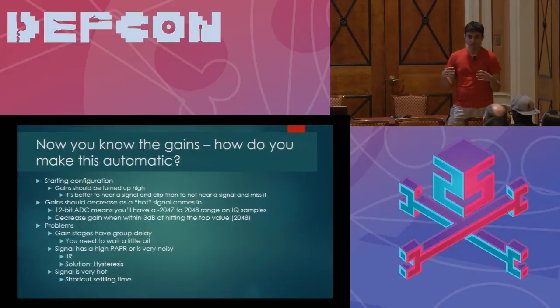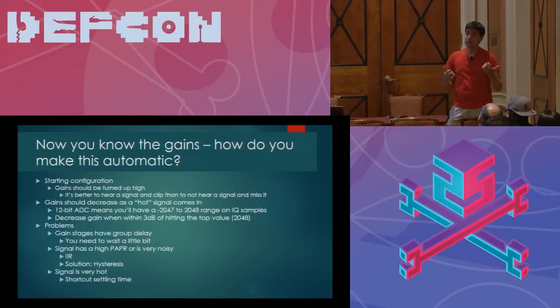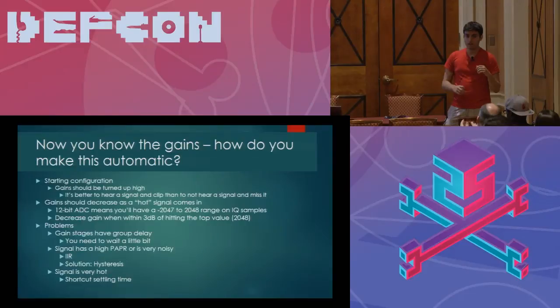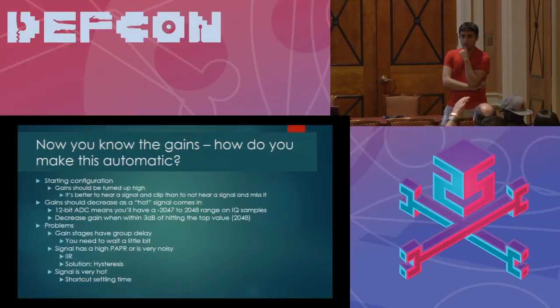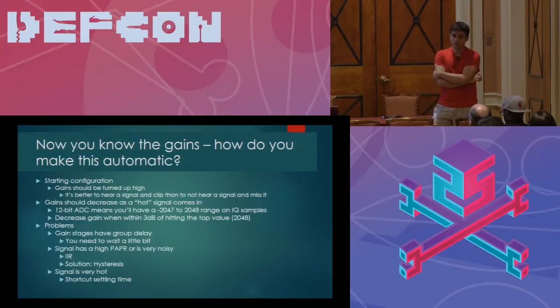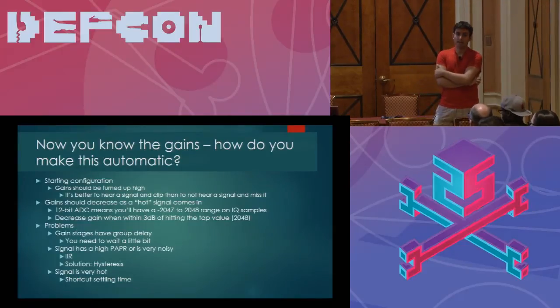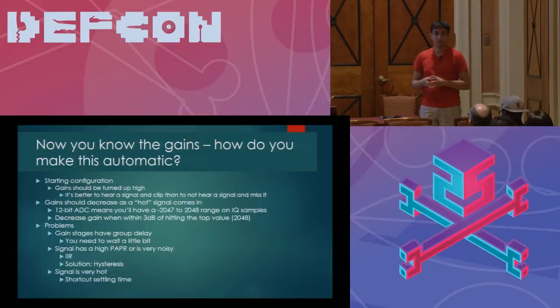Some things that the AGC will miss. You can adjust the IIR — there is no perfect AGC. Those parameters are configurable and the source code is available so you can put in different numbers, but I found empirically that these values happen to work the best.